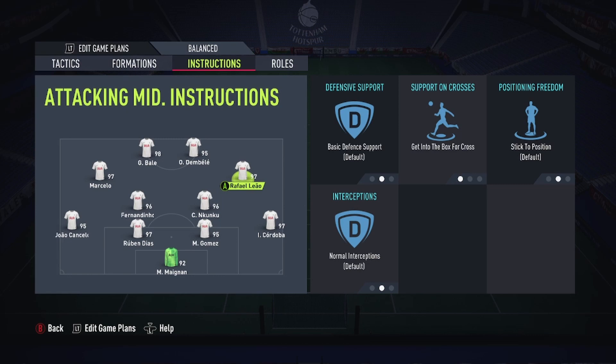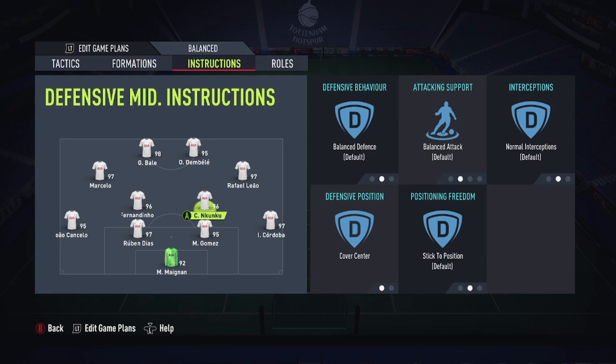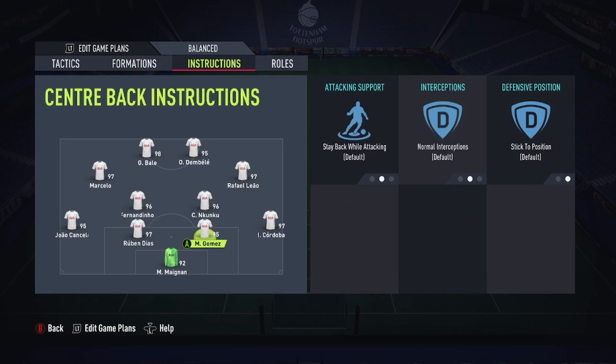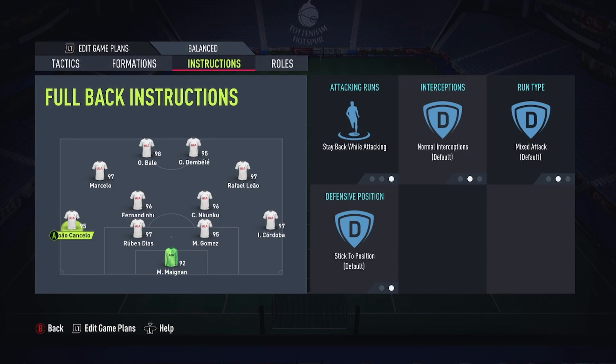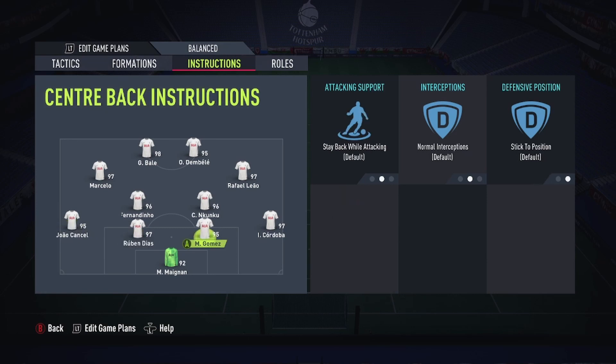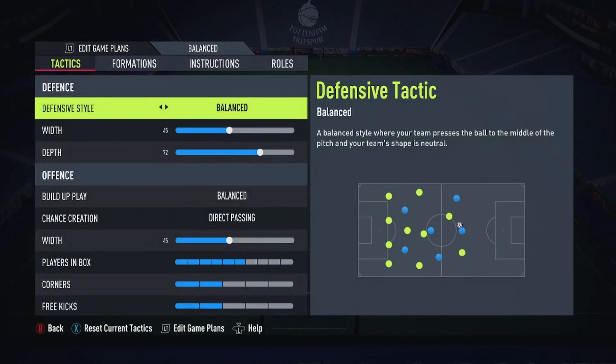I could probably do it with Carvajal and Cancelo as fullbacks but I know some of you don't have that duo. Cover center and that's it. You can put your more defensive CDM — for me Fernandinho — on stay back, but that's completely optional; it just means he sits about five foot deeper. Fullbacks: stay back while attacking on both. Center backs nothing, goalkeeper comfort crosses. You can have sweeper keeper on if you want.